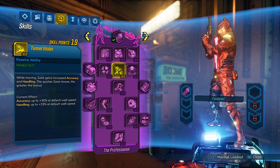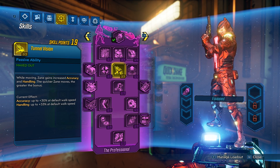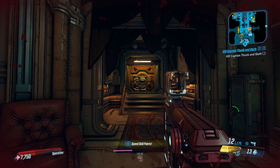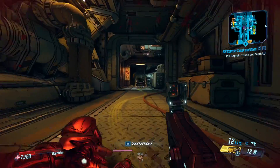Tunnel Vision: while moving, Zane gains increased accuracy and handling. The quicker Zane moves, the greater the bonus. When you max it out: accuracy up to 30% of default walk speed, and handling up to 33% of default walk speed. You can see my crosshairs — when I walk, it will get smaller; if I run, even smaller; and if I slide, even smaller.